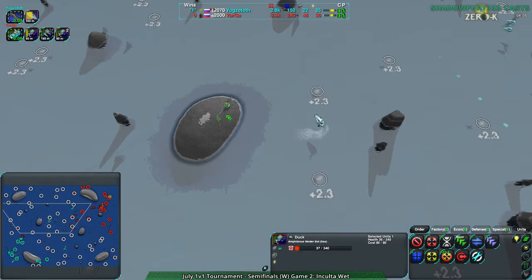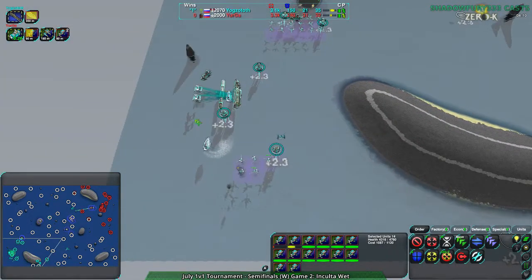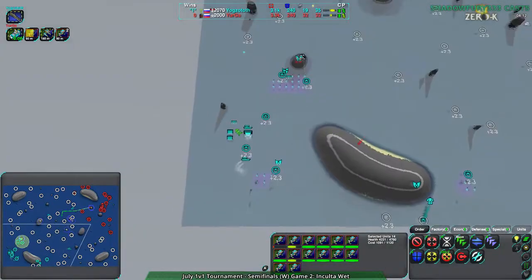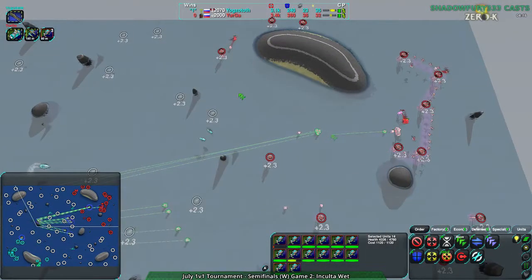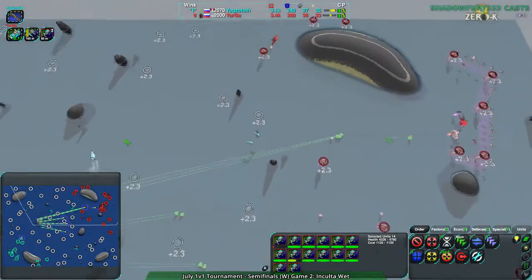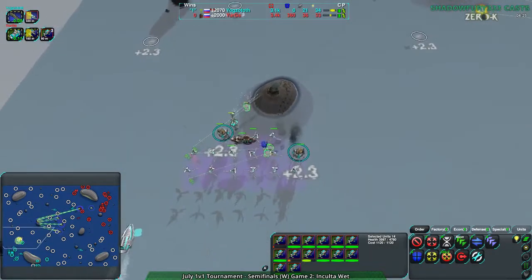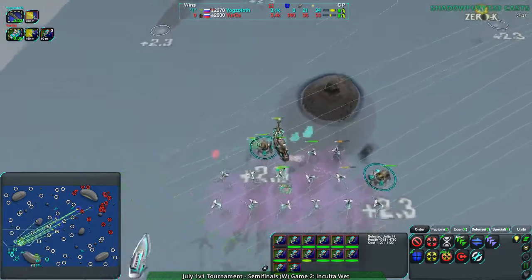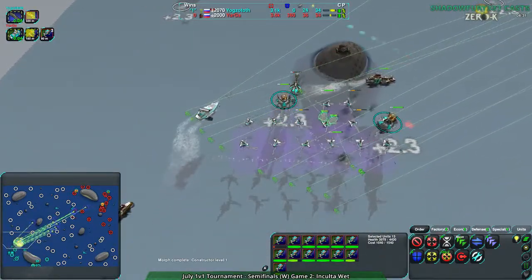Those hunters are going to be a thorn in Yurga's side, but Yurga is getting way ahead — definitely in terms of metal. 36 to 23, that is a huge difference. And more ducks come in. This harassment coming in from all sides — Yurga is relentless. They want revenge for that last game.